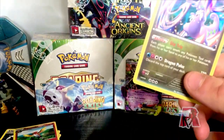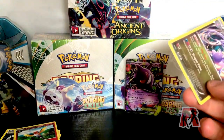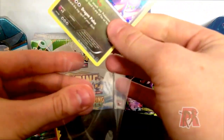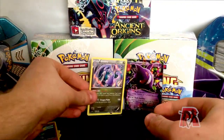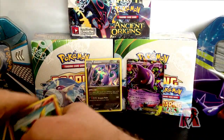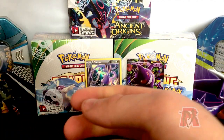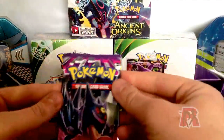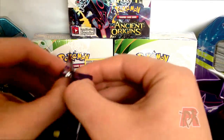I'll just get another deck sleeve out. I should come prepared and pull out some sleeves beforehand. So I'll pop that in a sleeve — that's amazing, I love that card. It can go right next to our Gengar. On to our next pack — I'm hoping to get some sort of Mega out of these. That would be awesome, like a Mega Gengar or something like that.